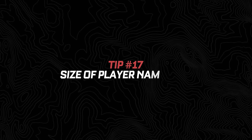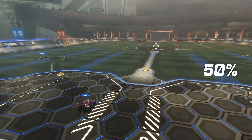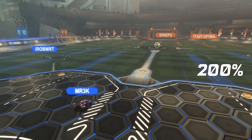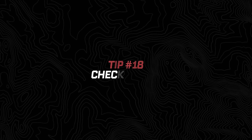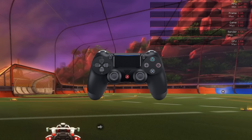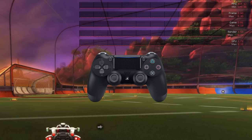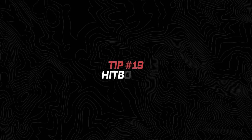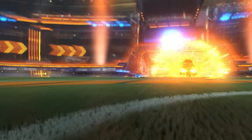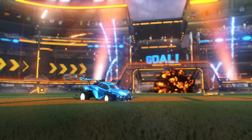Number seventeen: you can change the size of player name tags in game. For competitive purposes, I recommend you increase the setting to at least 150%, but honestly the higher the better. Number eighteen: you can check your FPS on PC by hitting F10. And if you're on console, you can just hit the power button on your console and never have to worry about FPS again. Number nineteen: there are six types of car hitboxes in Rocket League, all with unique features, benefits, and drawbacks. But in the end, it won't really matter because you're just going to use the Octane.